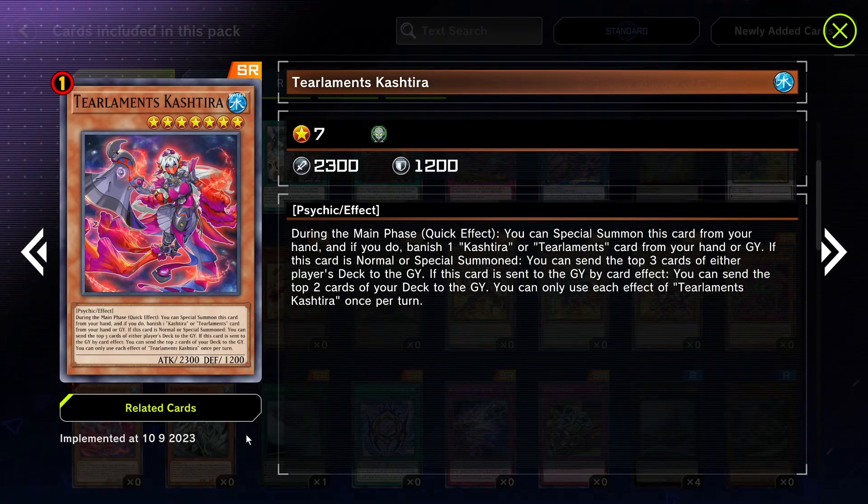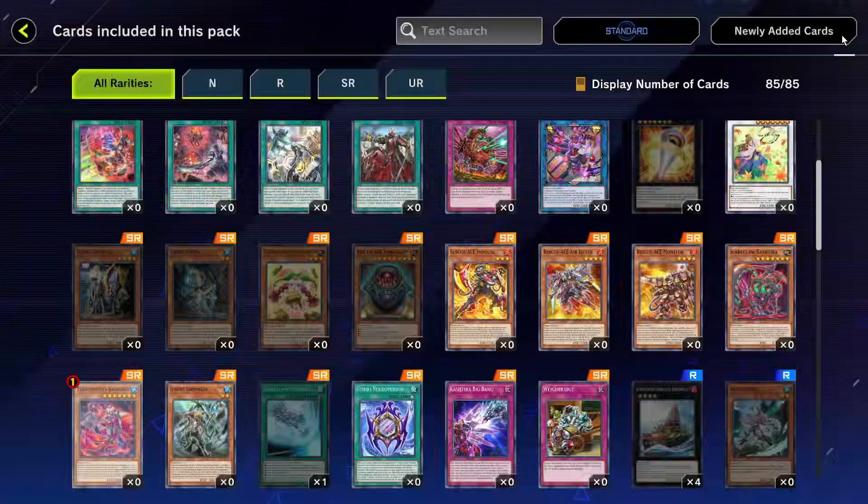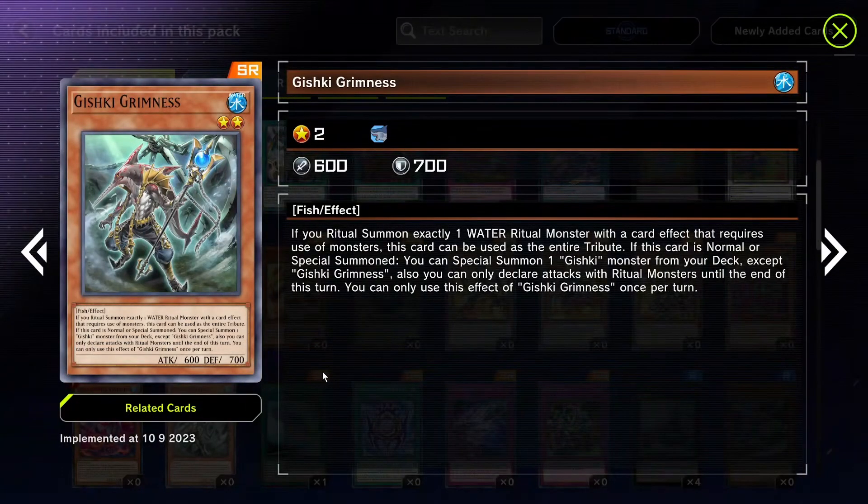This is the one that's really going to be meta-defining: Elements Kashira. During the main phase as a quick effect, you can special summon this card from your hand by banishing two Kashira elements from your hand or graveyard. When this card is normal or special summoned you can send the top three cards of either player's deck to the graveyard. If this card is sent to the graveyard by a card effect, you can send the top two cards of your deck to the graveyard. It mills more, lets you banish names from your graveyard, and is another name for fusion summoning — extremely powerful.